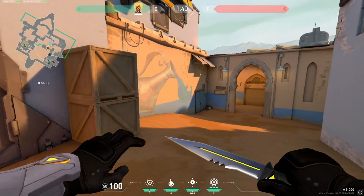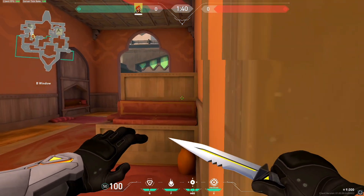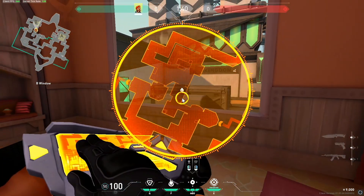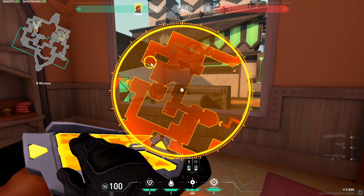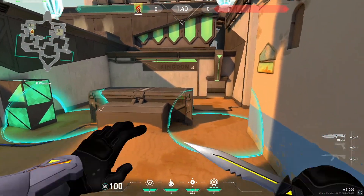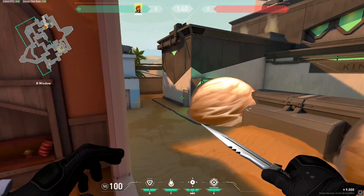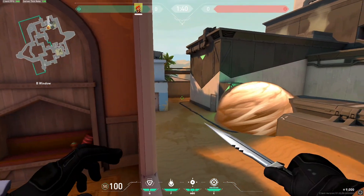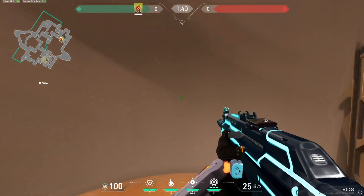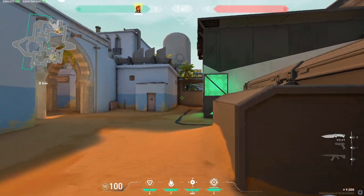Something very important is your smoke placement. When you're playing — let's use Bind B site as an example — something I see a lot of new players do that is not very good is they will smoke left and right side of site and smoke down. You might think this gets you control of the site and lets you plant, but a lot of the time the enemy team will just use these smokes to their advantage, lurk in them, and get free picks on your teammates.